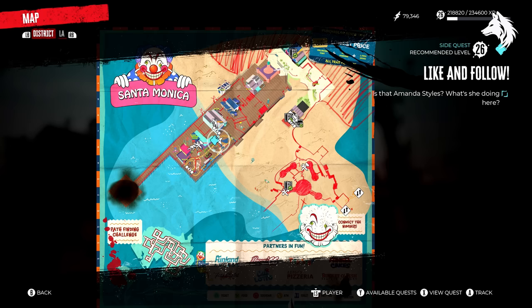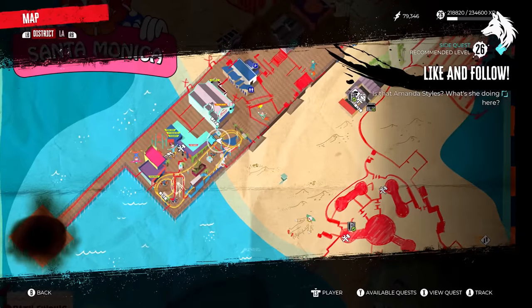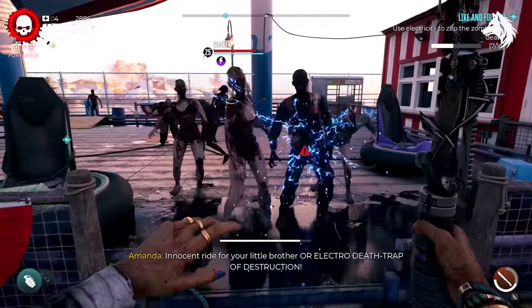Also after you've finished the Blood Drive main quest, you can head to the Santa Monica Pier to meet Amanda Stiles once again to start the quest Like and Follow. Again, defeat enemies to finish her quest.